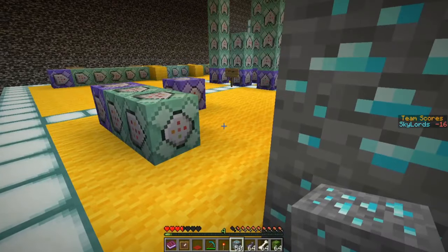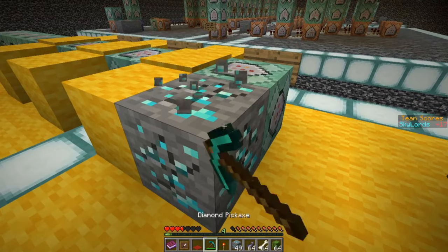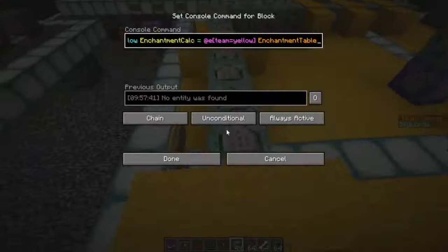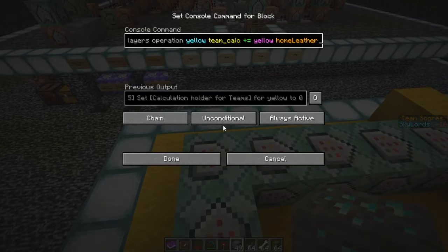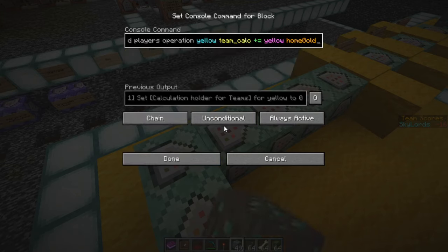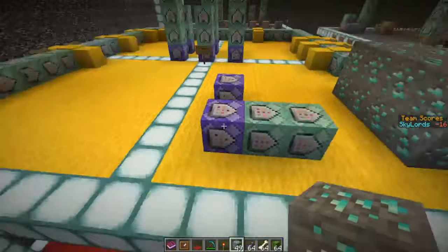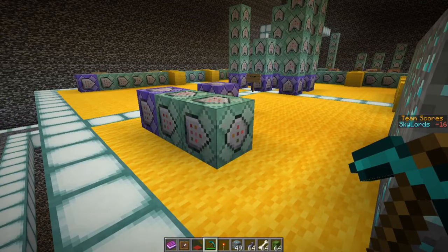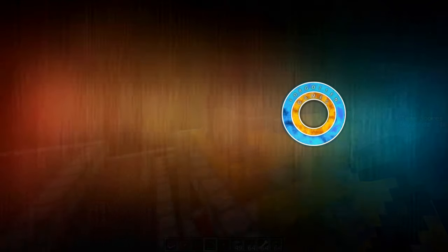I hope you learned something from this and can apply it to your own server or mini game. It's not going to be too hard, especially if you only track a few objectives. Running a function on a schedule would work better in the long run, but it's not necessary — you can just do it like this with command blocks and it works absolutely fine. We now run the team scores of the Skylords with these simple command blocks, tracking two objectives, and when players join teams they can get scores from multiple objectives.